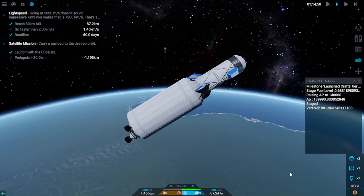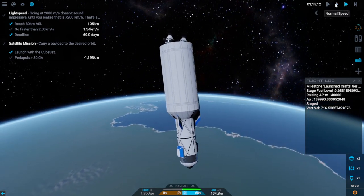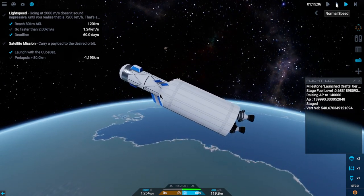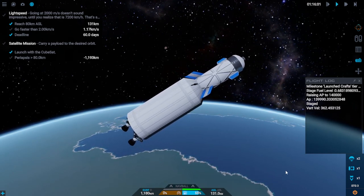The staging used to have just a singular engine on this stage, but with the added weight of the CubeSat launcher and everything else we needed to make sure that we actually got up to real orbit rather than coming back down afterwards. We ended up needing a second engine to provide the necessary thrust.